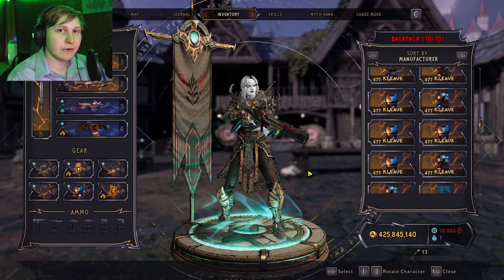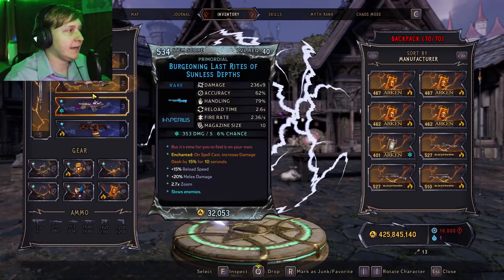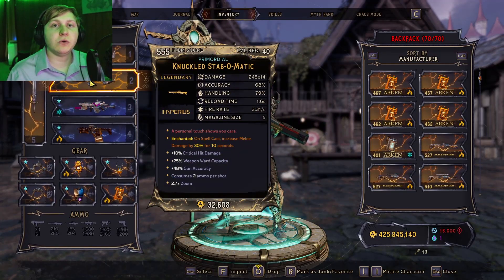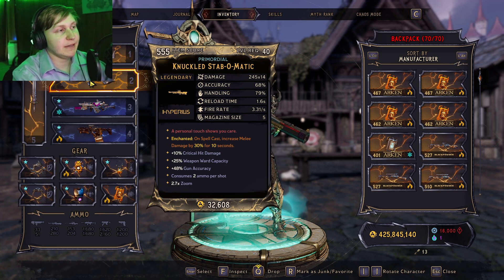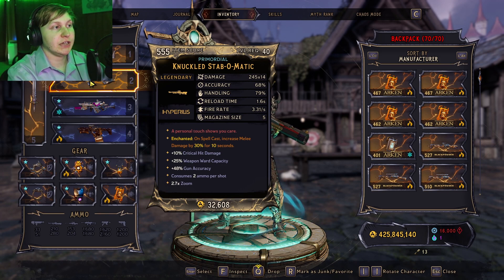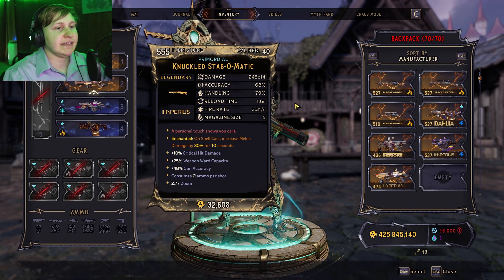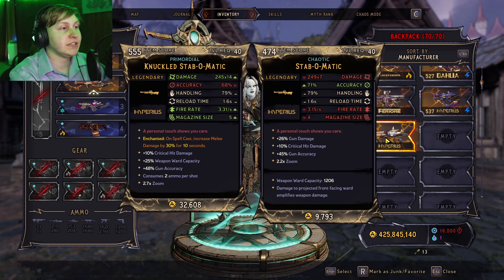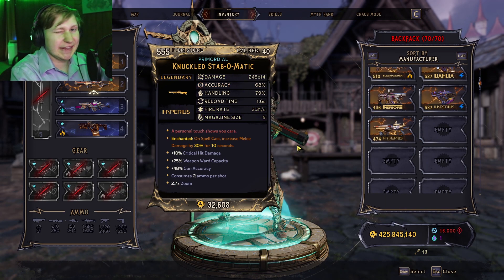Hey buddies, Ms. Poggy here, coming at you in another Wonderlands video. Today I want to talk about the new DLC item by the name of the Stab-O-Matic. Now if you guys are familiar with Borderlands 3, there's a gun that was very infamous and famous, but its name was the Face Puncher. Basically the Stab-O-Matic is the Face Puncher returning to Wonderlands — it has very similar parts. It's a Hyperion, reloads the same, and it can come in 7 to 14 projectiles. There's a lot of nutty things with the Stab-O-Matic that make it the new meta for Melee.